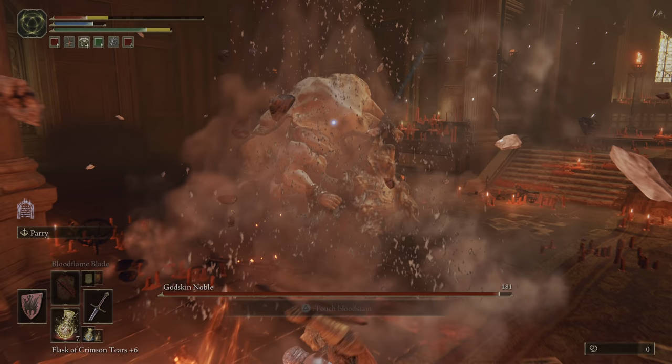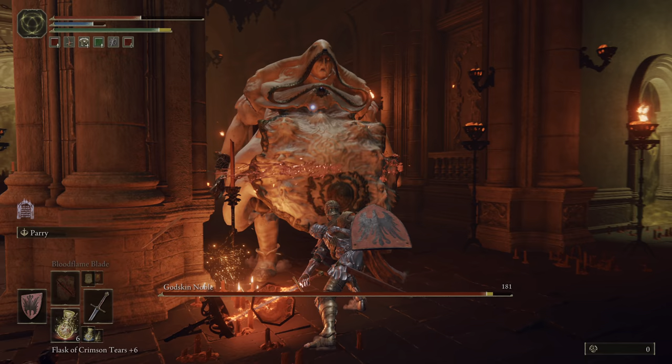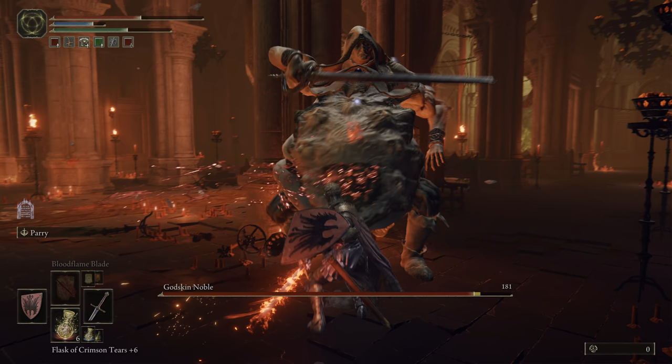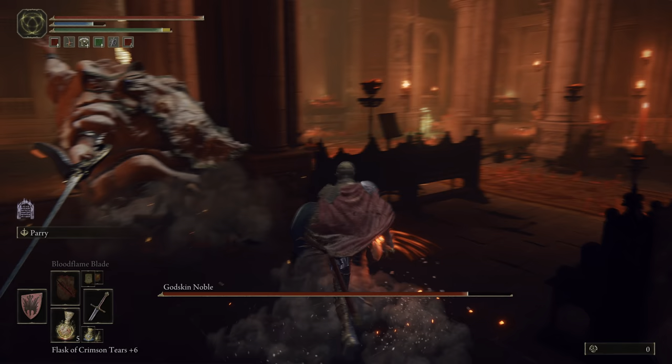The boss can also summon these white fireballs, and he can also put a ring around himself that you just have to roll out of — there's really no other way around it. He can sort of push his belly out like you saw there. When that hits you, it won't deal a ton of damage, but it's a little hard to predict or dodge unless you're at a good distance. If you're trying to get in his face, chances are you're probably going to get hit by it at least once.